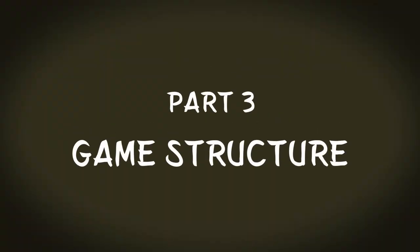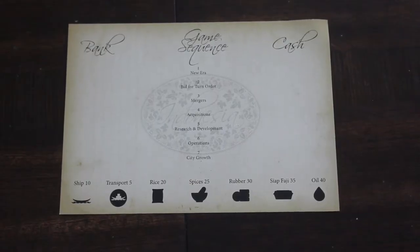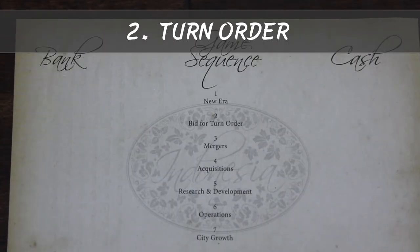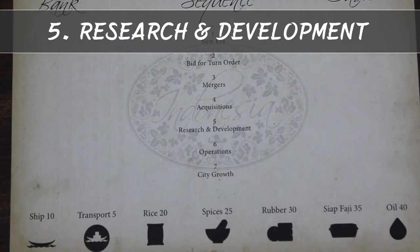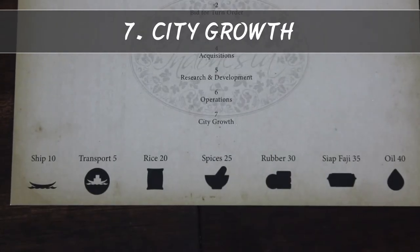Now that we have explained the operations phase, we will discuss how the whole round works and the phases in each game round. On your player aid is a simple guide through the sequence of phases. They are in this order: 1. New Era phase. 2. Turn Order phase. 3. Mergers phase. 4. Acquisitions phase. 5. Research and Development phase. 6. Operations phase. 7. City Growth phase.